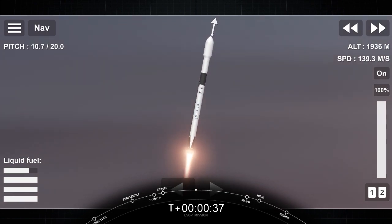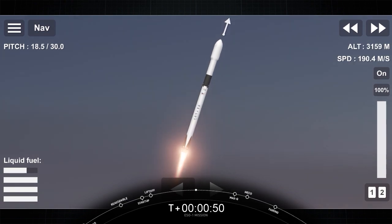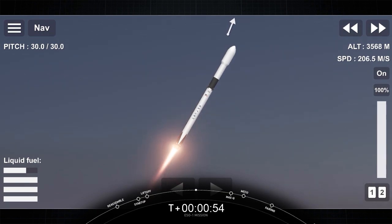Today's mission is the launch of the ES-01 mission, brought by our customer to launch their payload into orbit, actually at LEO or lower orbit. On this mission, we are using a brand new booster with the series number B1075.